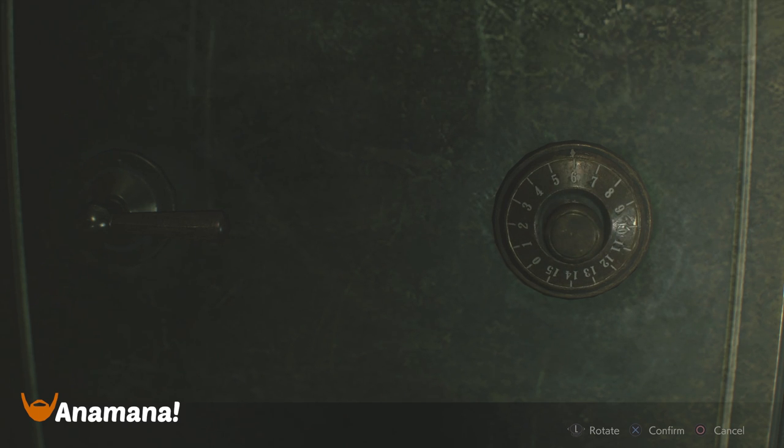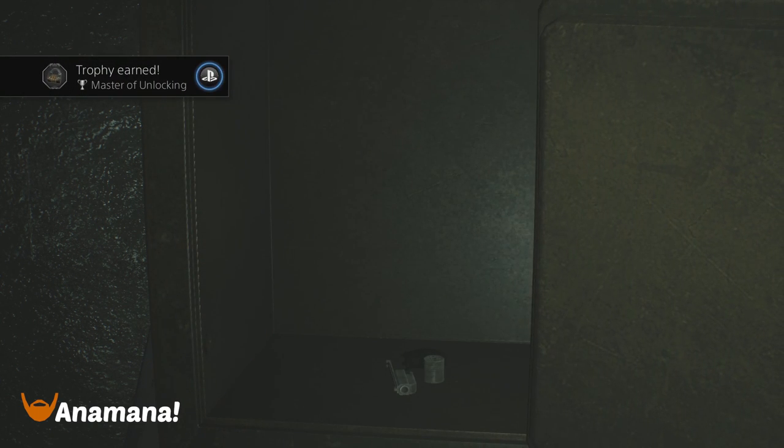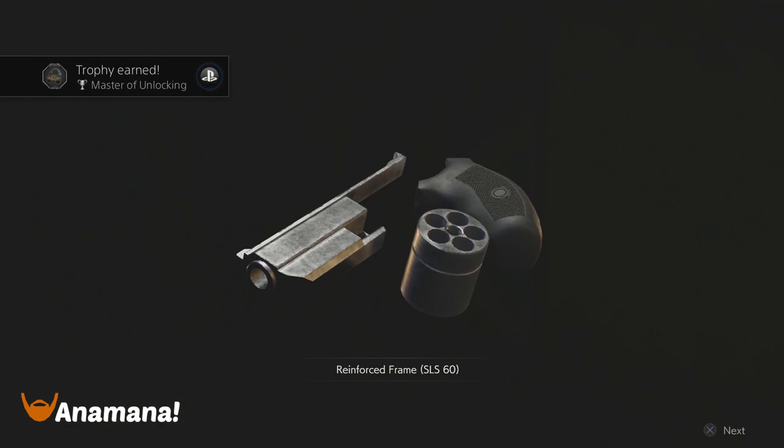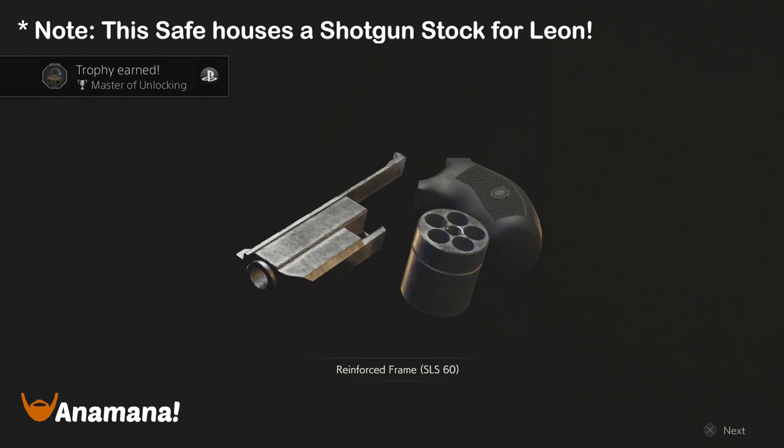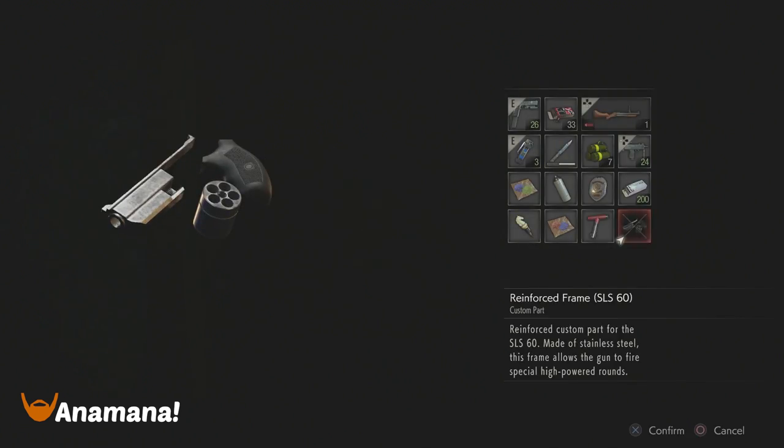The safe opens and you're going to get a different item for each character again with this one. I've got Claire here, and I also got a trophy for getting all three safes. Claire gets the reinforced frame for the SLS-60, and Leon gets the shotgun stock, which should make the shotgun a little bit more stable with less recoil. And there we go — those are the three safes, and I hope that helps you.